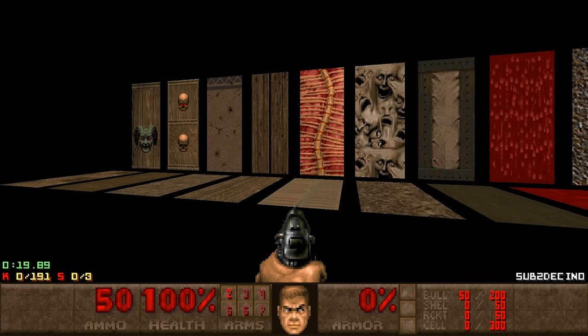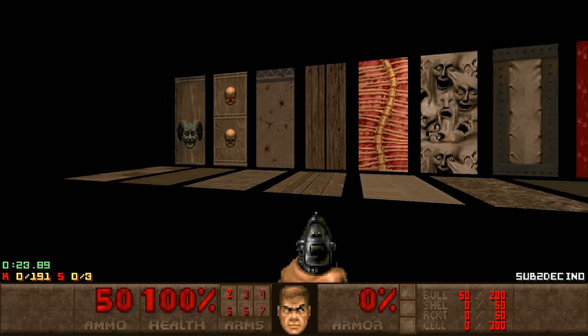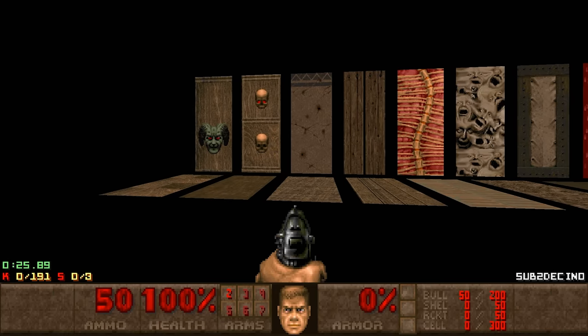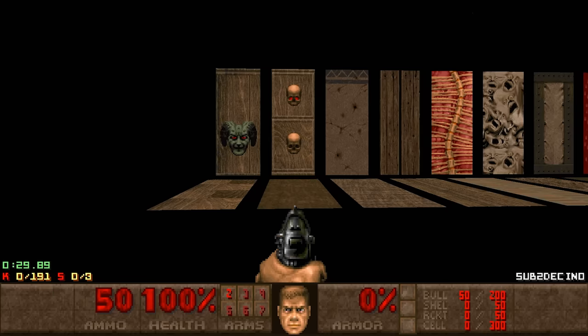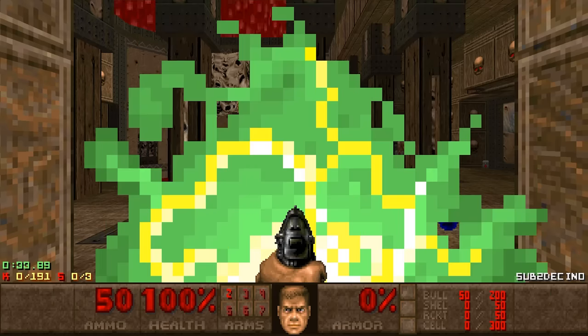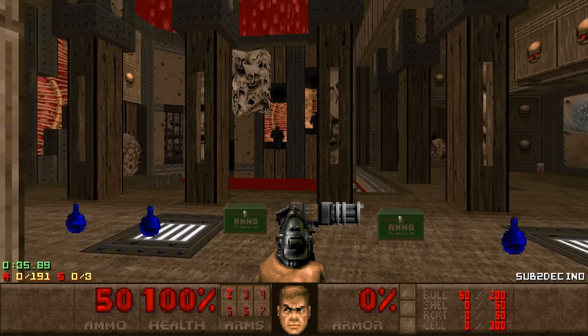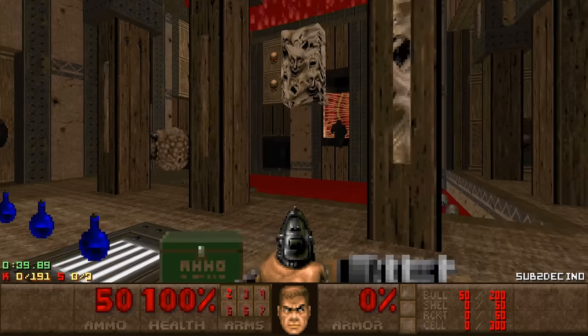Instead, this map is more cavernous — you can see these rocky textures — and most importantly it has faces everywhere: the gargoyle, the skulls, and whatever this is. As you can see, faces here, faces behind me, faces floating in the air.